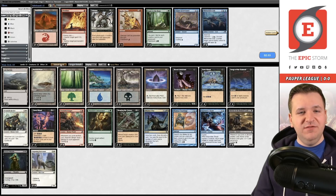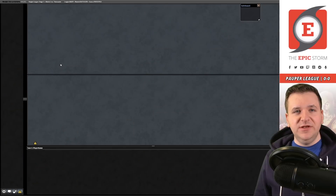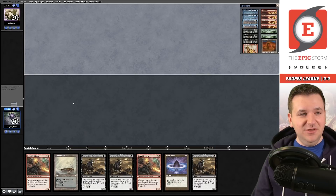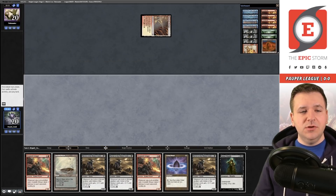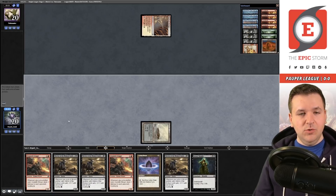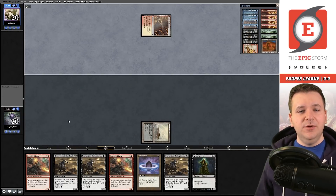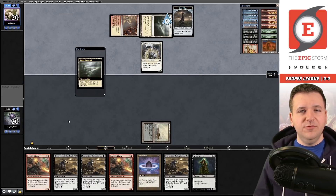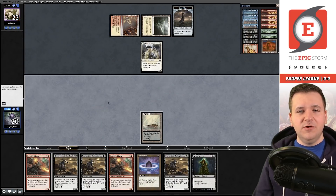We didn't see any graveyard hate but I still think we want the Dissenter's Deliverance just in case. I'm choosing not to bring in Flaring Pain. It's a hand with a bunch of cantrips and a land, let's see how it goes. Opponent kept their seven this time. Play Baron More and pass the turn - I actually like picking up the Street Wraith here because it gives us an extra look at finding land number two. Into the Crossroads - this looks pretty good against burn due to having Crossroads but also the Windscarred Crag - just a bunch of lands that incidentally gain life.